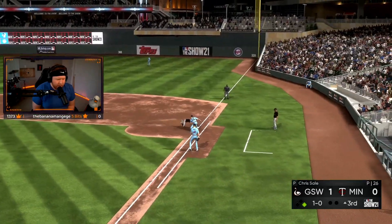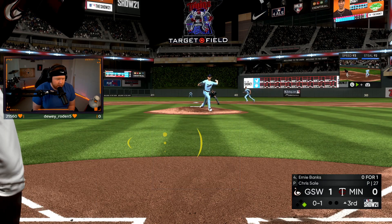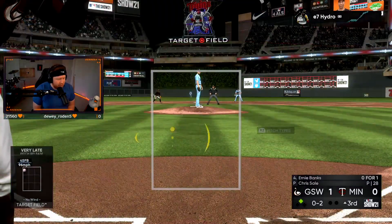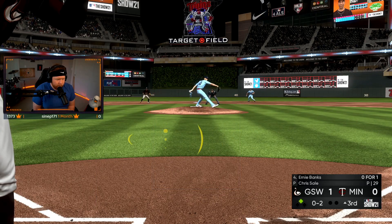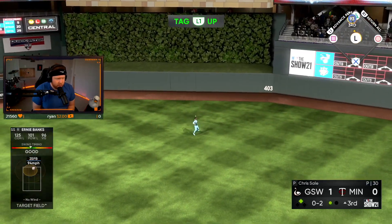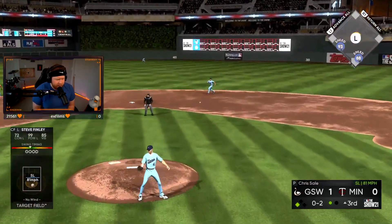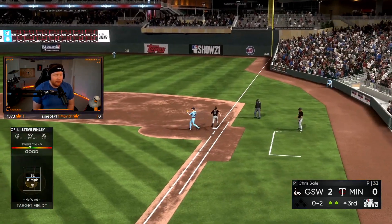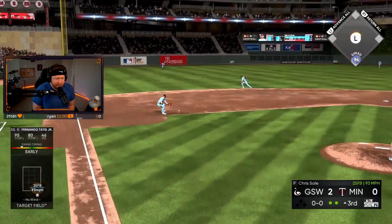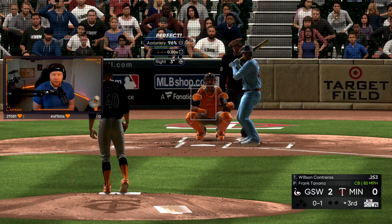Soriano with a base hit — we're sending Trout! Get back Soriano! Safe! Soriano gets a stolen base. Finley — that's gonna be an RBI groundout, two nothing! Let's go Tatis — he chased. Two nothing. Who remembers Wilson Gutierrez at the end of MLB 20?